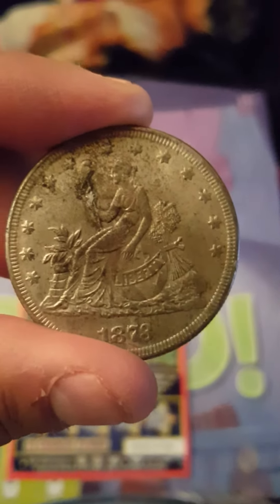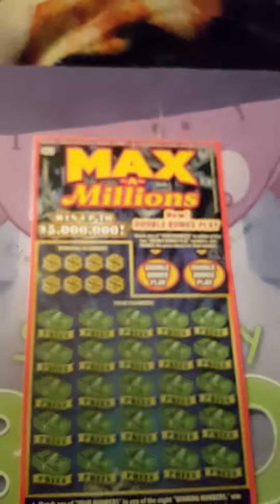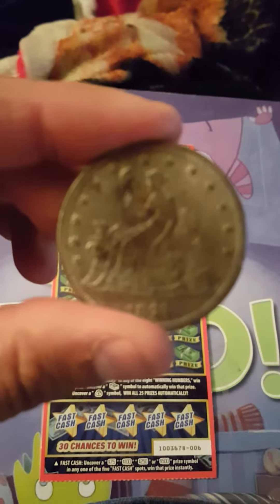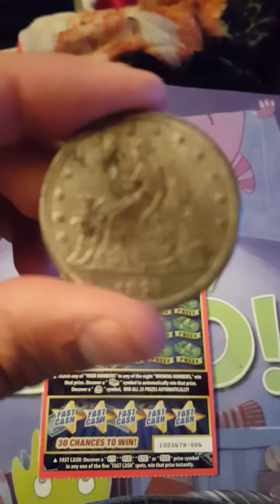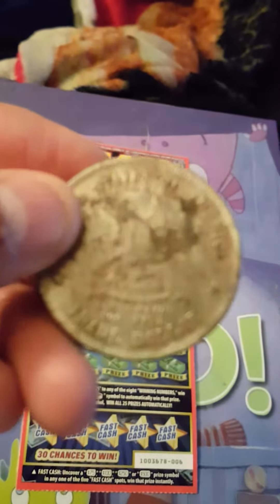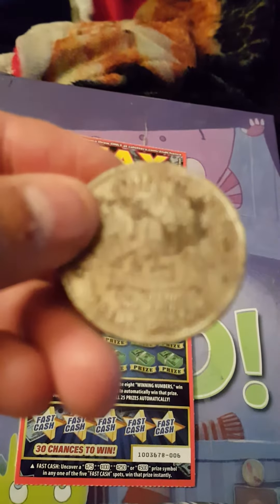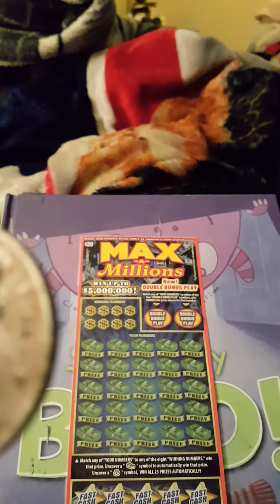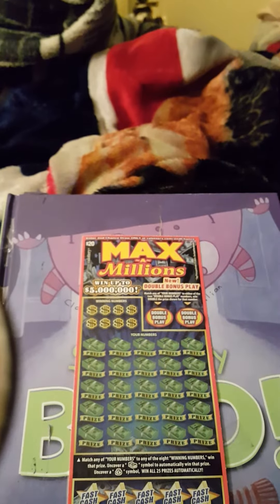What's up guys, today I'm gonna be playing Maximilian and I'm gonna be scratching with this coin that I found. Since Beast is always scratching with lucky coins, I'm gonna call this my lucky coin. I found this one — it's an 1878 coin, you could see it's a trade dollar, 420 grains, 300 fine. I don't know if it's worth any money.